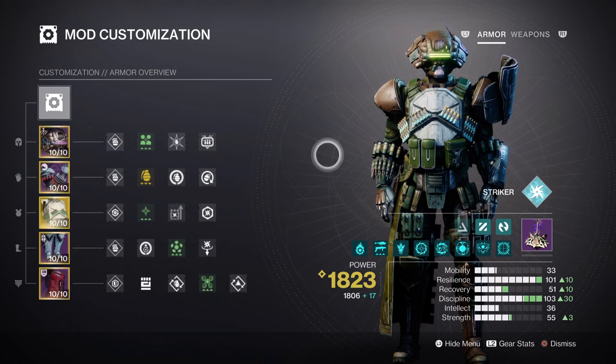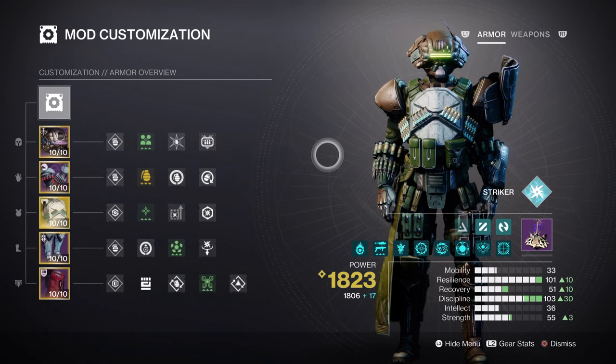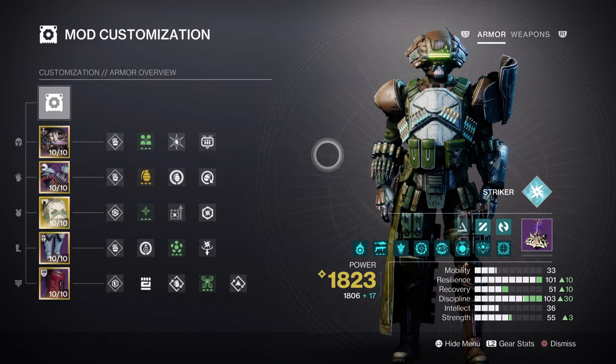Once we reach that part of our health, we only need one small hit from an enemy to trigger Spark of Recharge's effect. The issue here, though, is that in GMs every sort of incoming damage tends to be very large and heavy, and could potentially one-shot us if we are not careful. This is why having a higher tier Resilience and Spark of Resistance will be important for the survival of the build, as once Recharge has been triggered, all we need to do is get a kill with Tommy's to get a health regen buff and then keep going as long as possible.